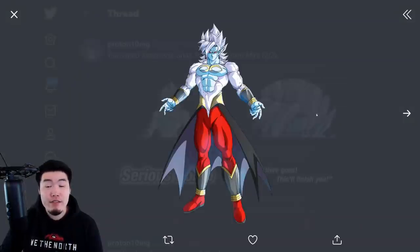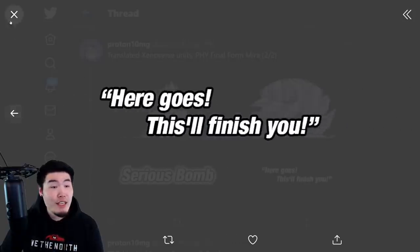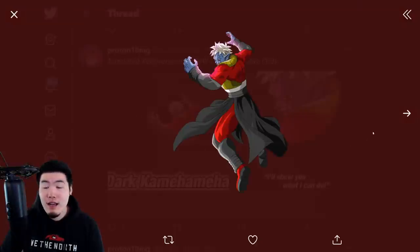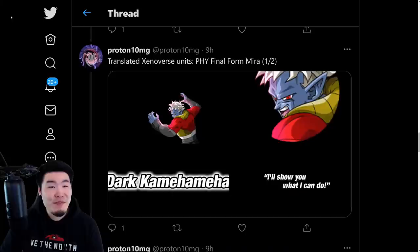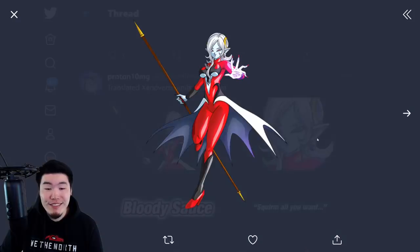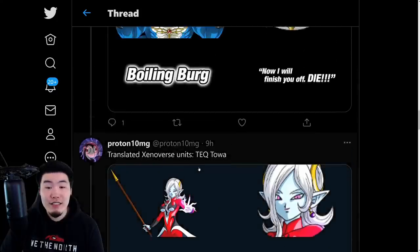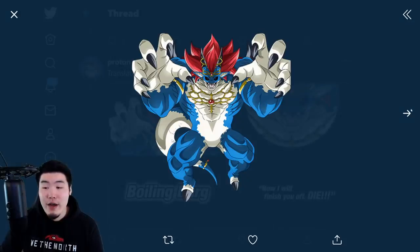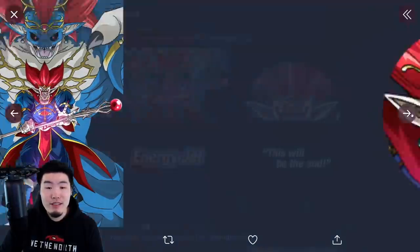We also have the Awakenings for the Xenoverse characters. Here we have the Final Form Mira, along with his Super Attack line, and the Un-Transformed Mira as well. And from there, we have our girl Towa's Awakening. And finally, there is the Final Form Demigra, and Demigra as well.